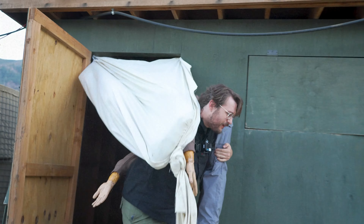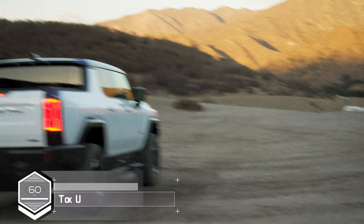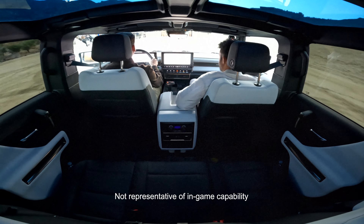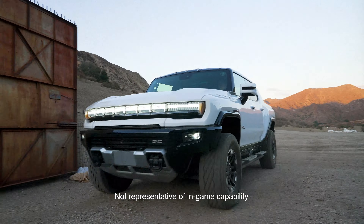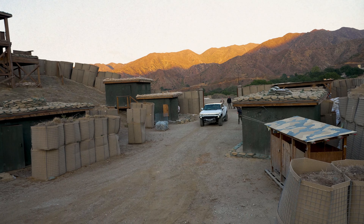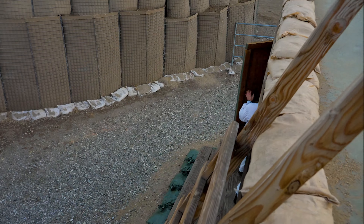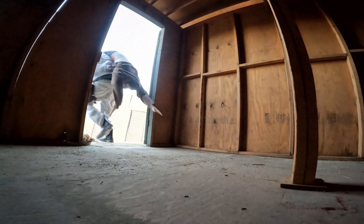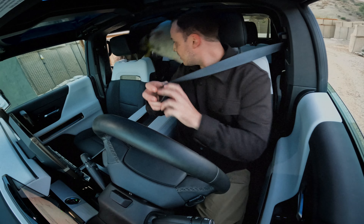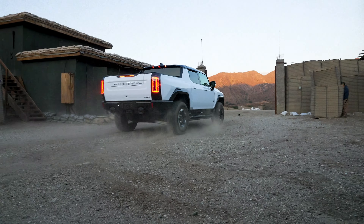Welcome everyone to the High Speed Rez. In today's scenario, Tim the dummy took a little fall damage and needs help from our challengers. They're going to use the Hummer EV's Watts to Freedom Mode to get inside a camp as fast as possible, retrieve Tim, put him in the back, get him harnessed up, re-harness themselves, and get out through the gate. First team goes and clocks 1:43.